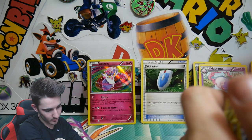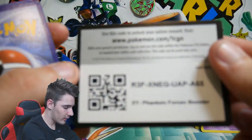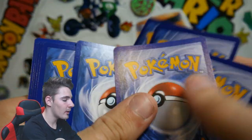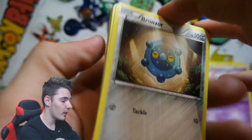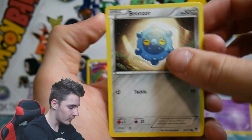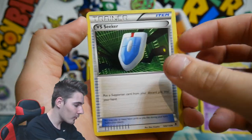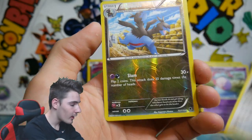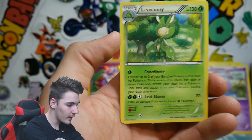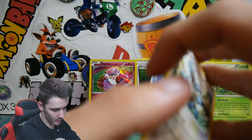We'll get all these cards out of the way to make more space for the Ultra Rares that we are going to pull — maybe, most likely not. There is another code in the comments section — make sure you leave a comment below if you did get the code, and tell me if you got the Silver Card. We have a Bronzor, a Purrloin, Sewaddle, Fearless, Dino, another VS Seeker — yes, that is so awesome! A Lampent, a Furfrou, a Zweilous Reverse, and a Regular Rare Leavanny. So we've got two VS Seekers so far!